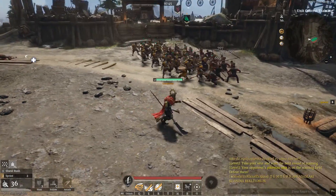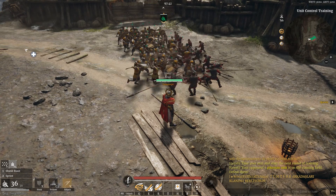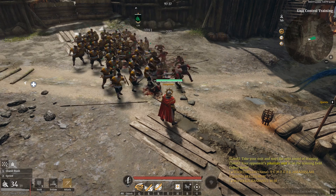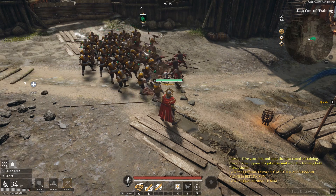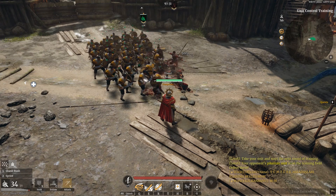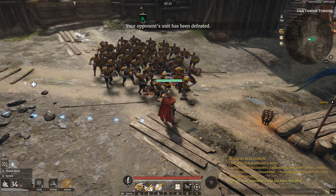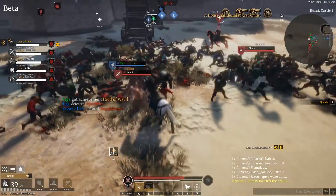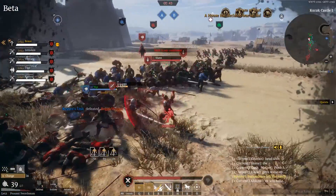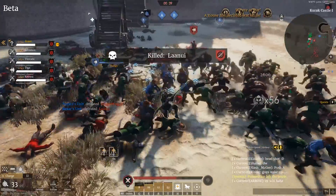For example, if you want your units to hold a choke point, it's better to have them defend in X stance — they will defend themselves and attack the enemy, but their primary goal is to hold the choke point and they will always return there. If you put them on V, the primary goal is to attack enemies they see, so they can get away from the choke point and someone could get through.